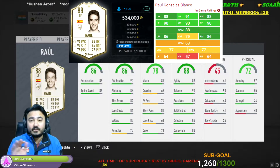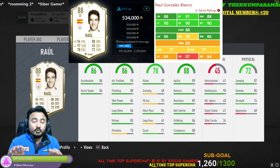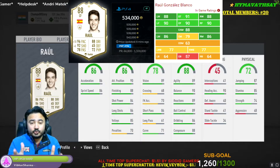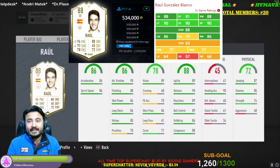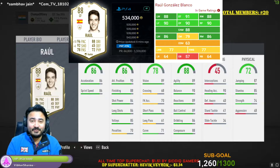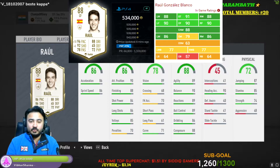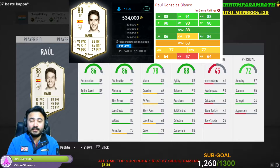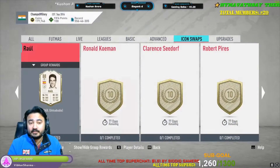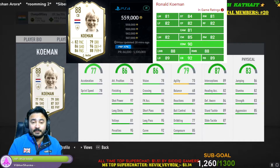Next one is Rahul. Rahul is a great option if you need a CAM or a striker, because he is great in finishing and has great dribbling and shooting stats. If you need a CAM or a striker, then Rahul is for you. I am going to give Rahul 9 out of 10 because he is a great option as a CAM and as a striker — you can use him in multiple positions.